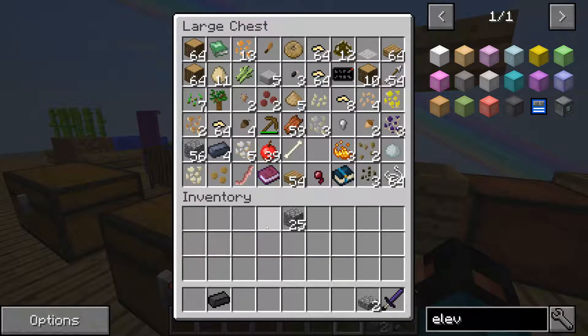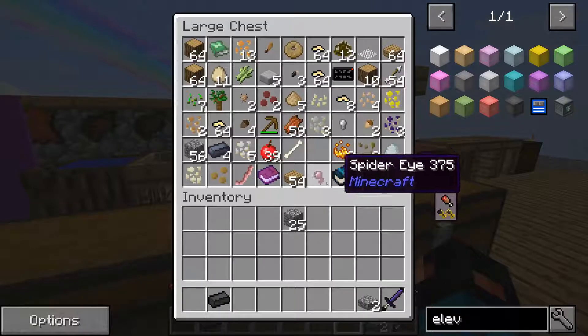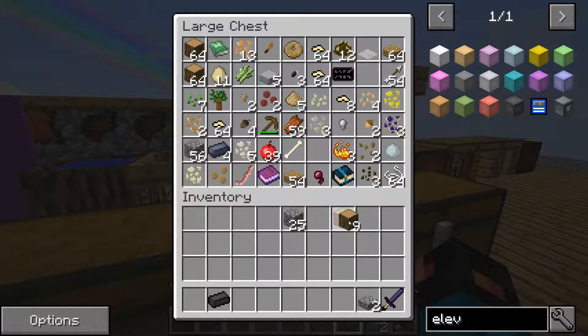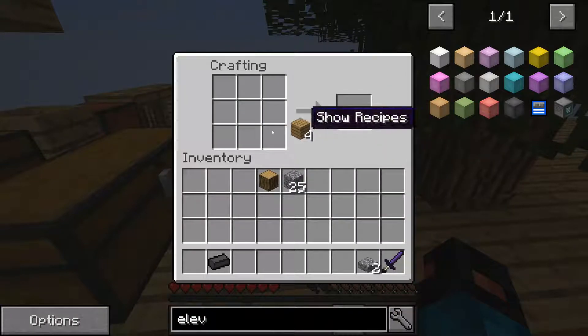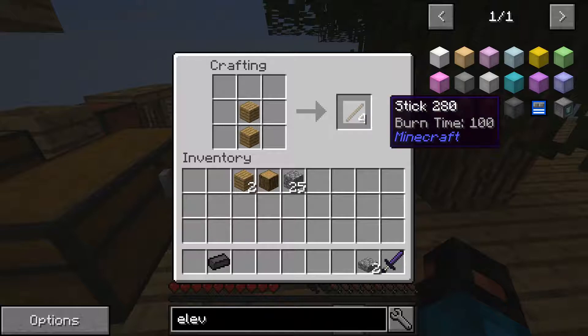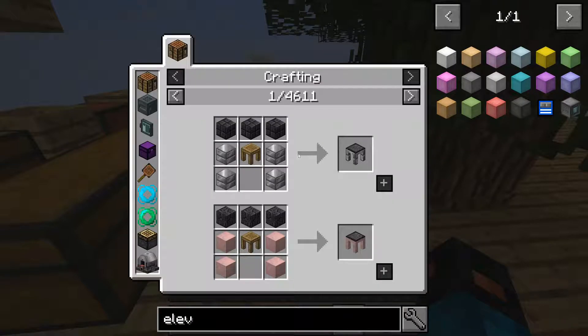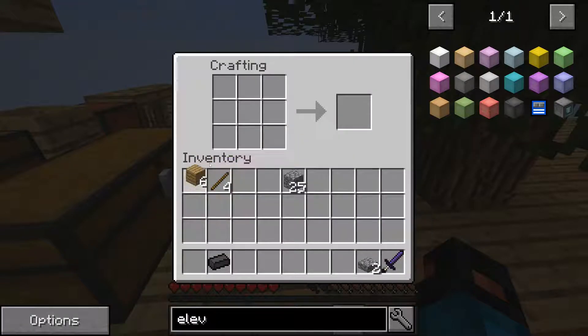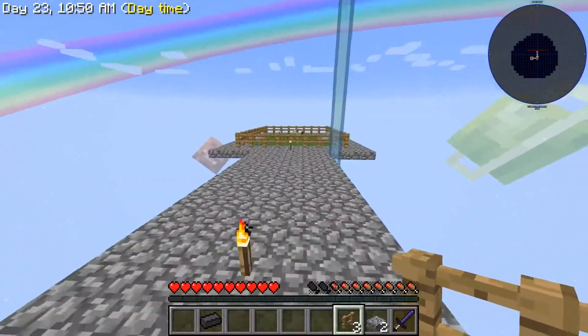What am I missing — one fence. Do we have any sticks? I think I used all of them. Put these in here and this here — now we should have fixed this over here. Yep, boom!